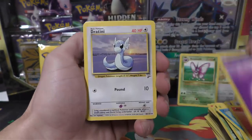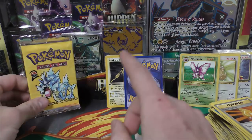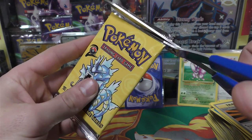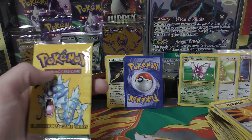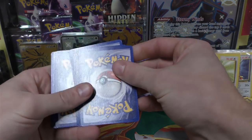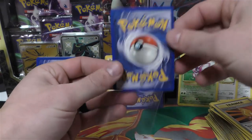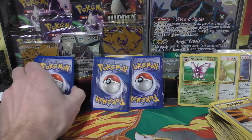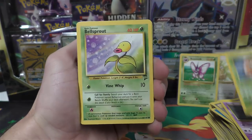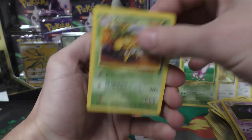Wow, look at that Jigglypuff — got ink all over it, all down the side. Pretty crazy. We've got Fire Energy, Psychic Energy, Raticate, Butterfree, and Super Potion. I'm pretty sure that's a hollow but even if it's not, we might as well flip them at the same time. Let's do the Base Set 2 Gyarados pack as well. Got Gastly, Voltorb, Paras, Bellsprout, Goldeen, a couple of energies, Magmar, Haunter, and Exeggutor.